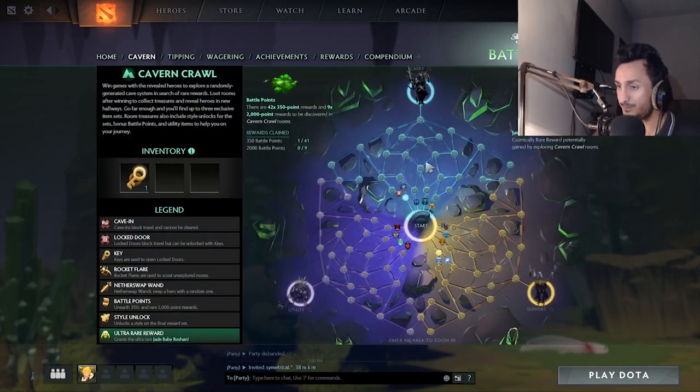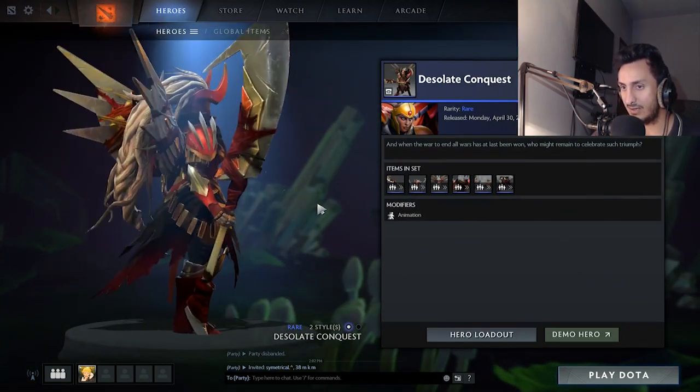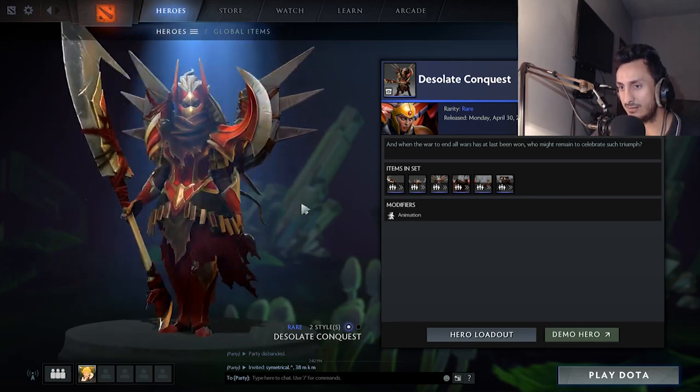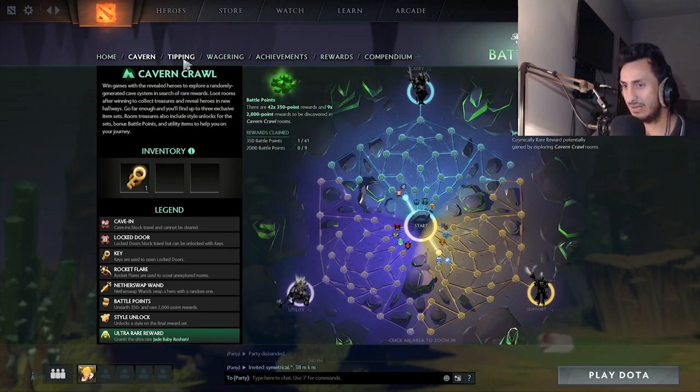Now let's go for the Cavern Crawl. It's going to give you almost 20 levels. You're going to do it anyway, so just finish it for fun and you'll get your levels. You can go for sets too because the sets are really good — like Legion Commander's set is so lit. You might even get a Baby Roshan. Finishing the Cavern Crawl is important, that's 20 levels. Last year they used to give like 70 levels, but now it's only about 20. Still, it's better than nothing, so I recommend you guys do it.